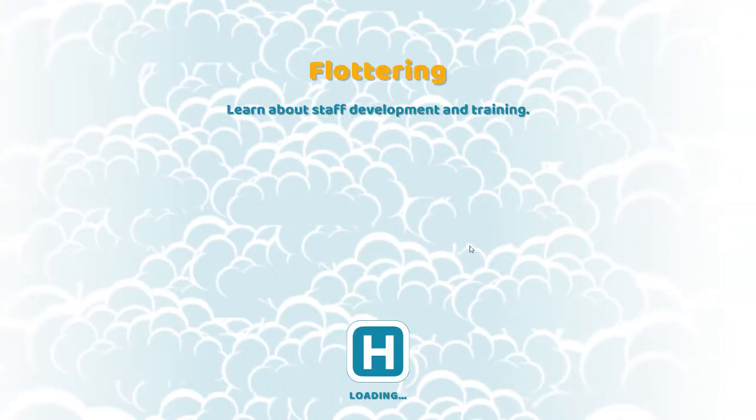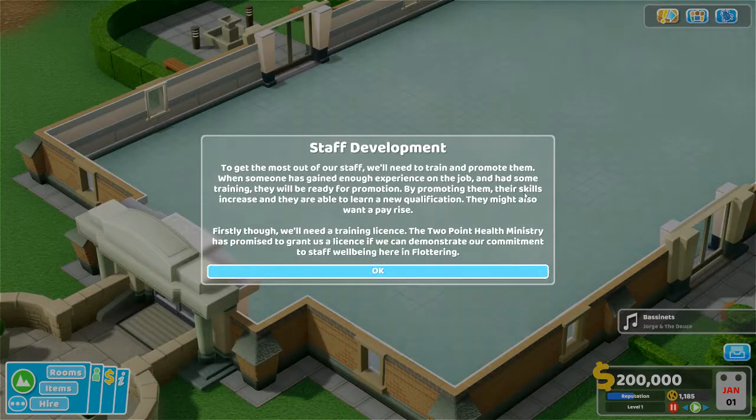This is essentially a training hospital — staff development. To get the most out of our staff, we'll need to train and promote them. When someone has gained enough experience on the job and has had some training, they'll be ready for promotion. By promoting them, their skills increase and they're able to learn a new qualification. They might also want a pay rise. Firstly, though, we'll need a training license. The Two Point Health Ministry has promised to grant us a license if we can demonstrate our commitment to staff wellbeing here in Fluttering.